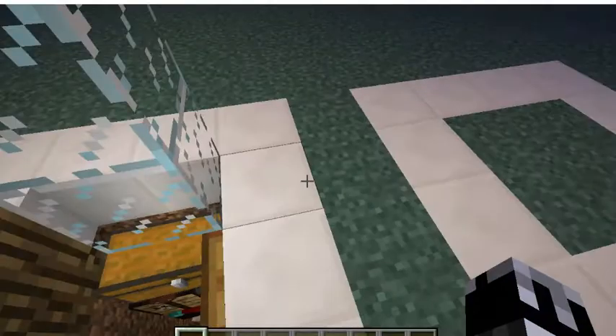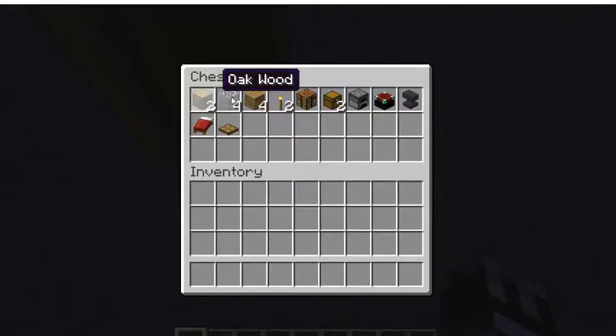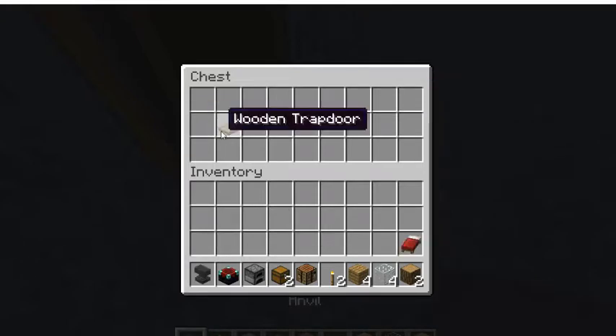The building materials you are going to need for this house are: 2 oak wood, 4 glass, 4 oak wood planks, 2 torches, a crafting table, 2 chests, a furnace, an enchantment table, an anvil, a bed, and a wooden trap door.